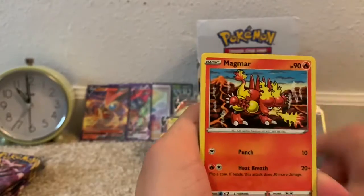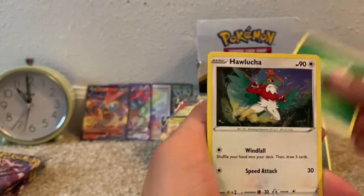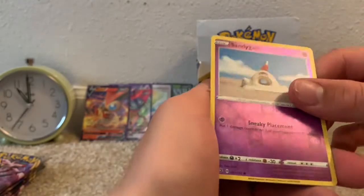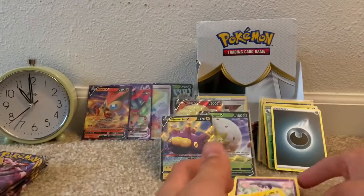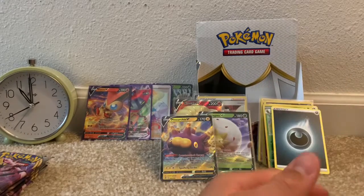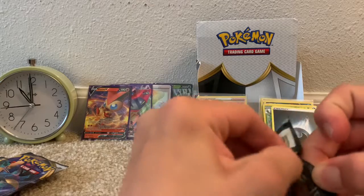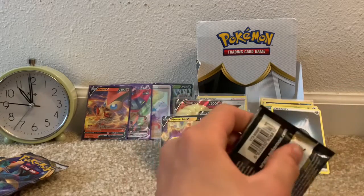We have a Scyther, Vullaby, Dreepy, Magmar, Galarian Yamask, Grass-type Energy, Alusho, Ndidi, Charjabug, Reverse Common Sandy Gas, and a Toxtricity non-holo rare. That would be good to go with my Toxtricity V promo that I got opening the Toxtricity V box.